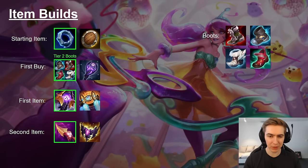Moving on to item builds — for your starting item, you're going to go Doran's Ring in most melee matchups. However, if you're versus a ranged champion like Teemo or Jayce, or melee champions with a ton of poke like Gangplank or Rumble, Doran's Shield is going to give a ton of value. I recommend Doran's Ring in most matchups because the extra damage for your early Q poke is extremely significant, but you do need Doran's Shield in hard poke matchups.